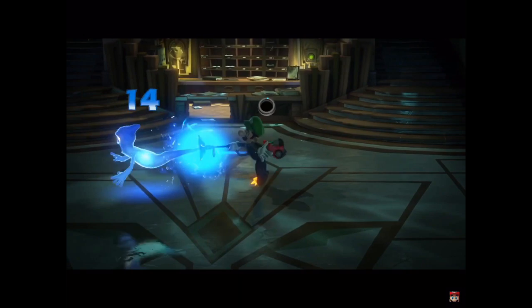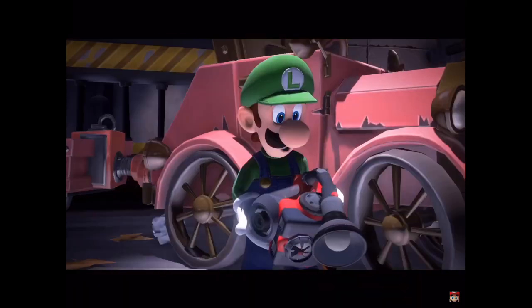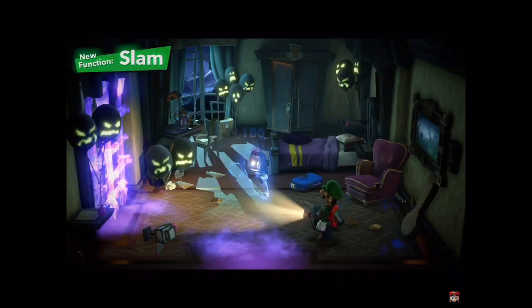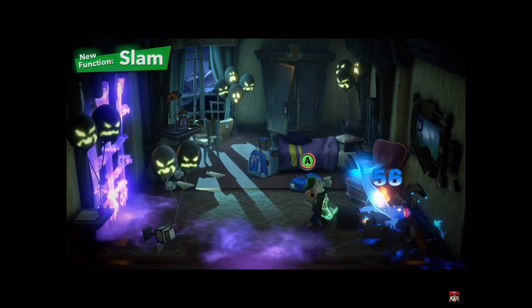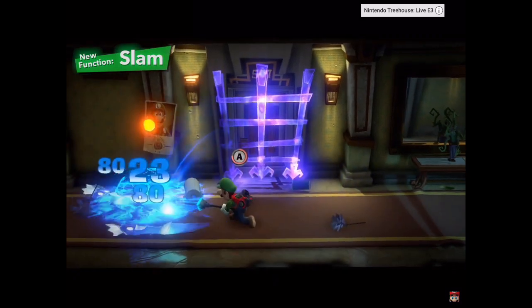They're rather aggressive. Simply scare them with the strobe bulb, then suck them up. Luigi's new Poltergust G-00 has the powerful suction capabilities required and other new features as well. First, the slam: while trapping a ghost, slam it on the ground to inflict some damage. It helps to get other ghosts in on the action.